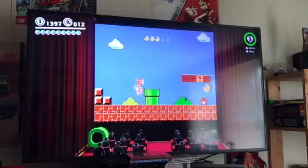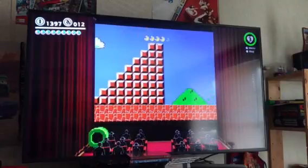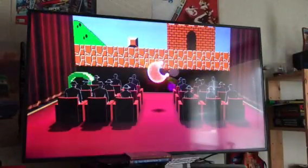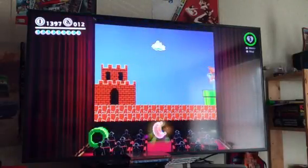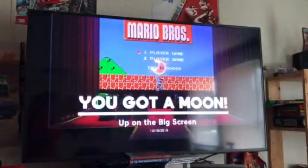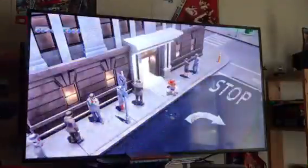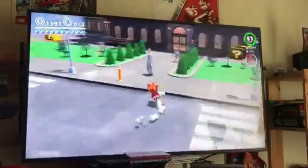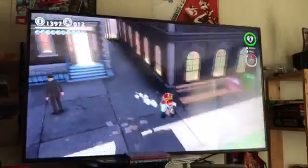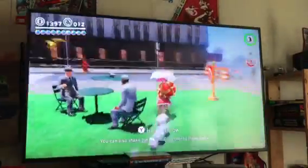You just need to collect these moon shards and then you'll be able to get another power moon right here. Go inside this pipe and get out of the TV. And then there's the power moon you have to collect right now.